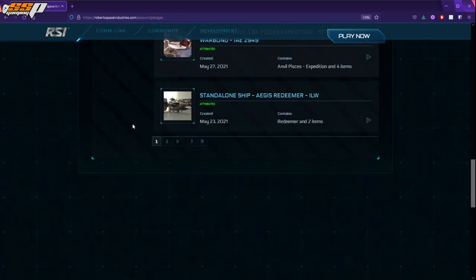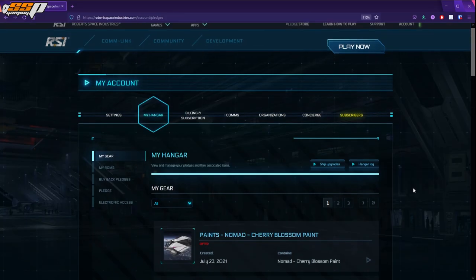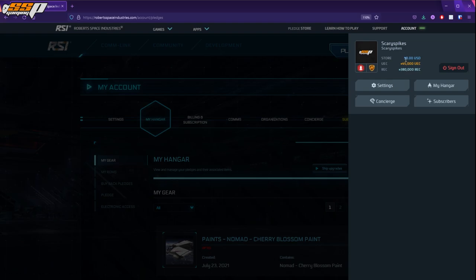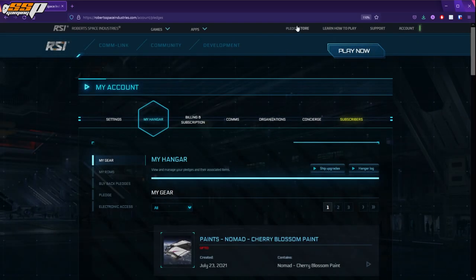Be especially careful with limited-availability ships like the Redeemer, which is only available during Invictus Fleet Week and IAE. Once exchanged, this whole listing will disappear. After exchanging, you can click on Account and see the store credit applied, then go back to the Pledge Store. You can even use that store credit to apply an upgrade to a ship you bought with new money if you want to gift it to someone.